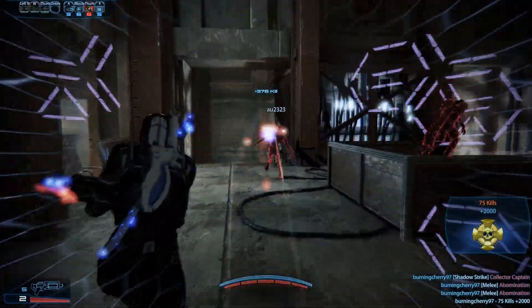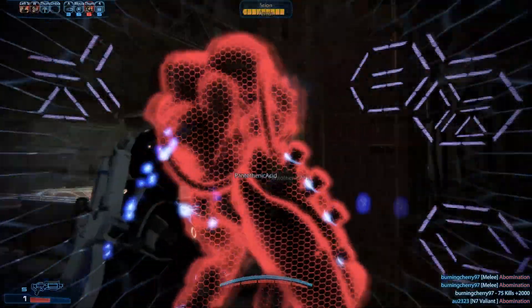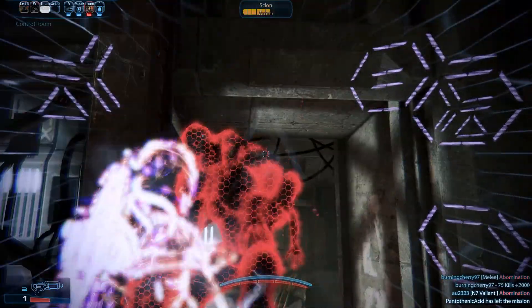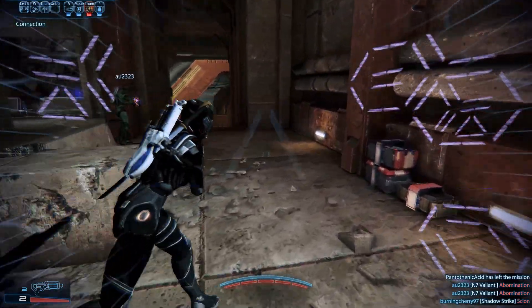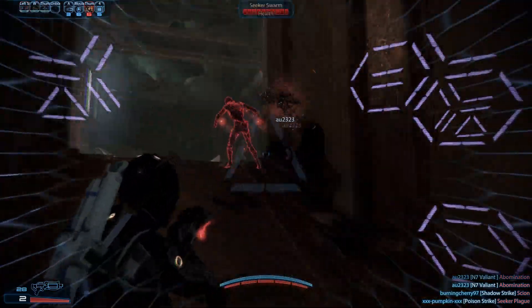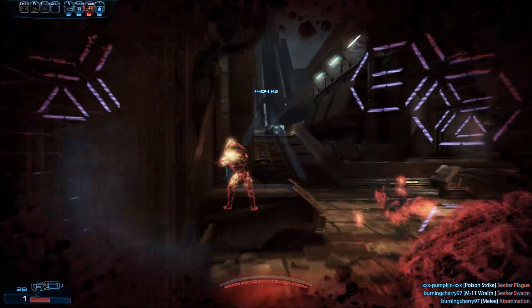A Shadow Strike optionally followed by a shotgun or melee attack is usually enough to dispatch a middle-sized enemy on gold. Evolving Tactical Cloak for duration and bonus power allows doing Shadow Strike relatively safely, and either escaping or continuing to attack. Alternatively, it's also possible to use the class as a regular sniper, with Shadow Strike serving mostly for mobility and shield recharge.